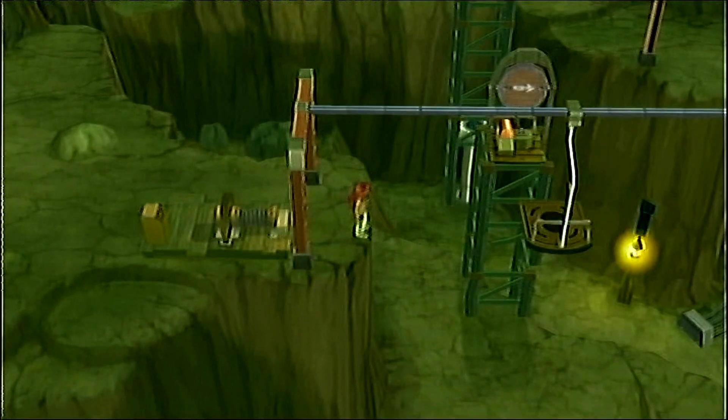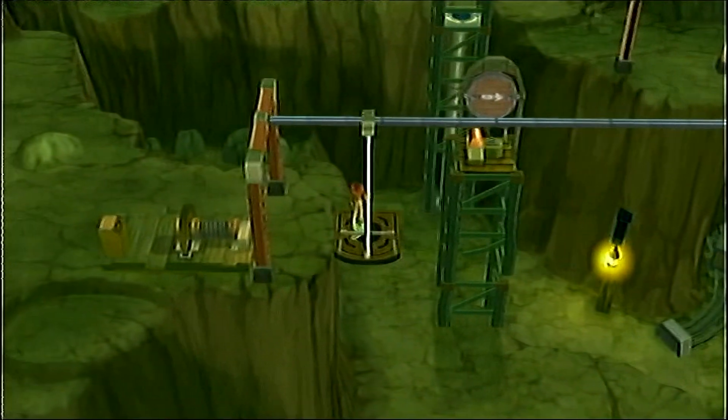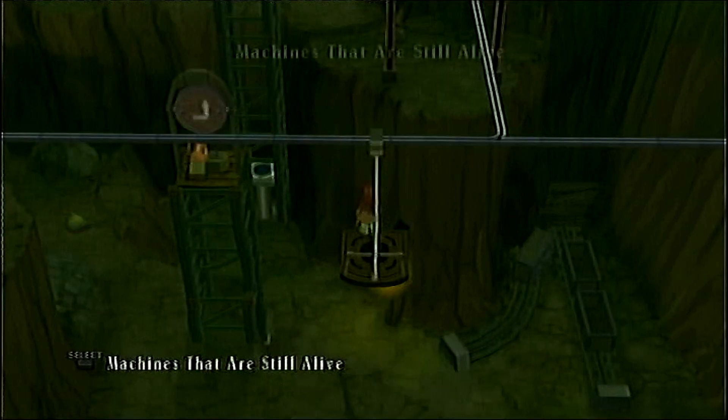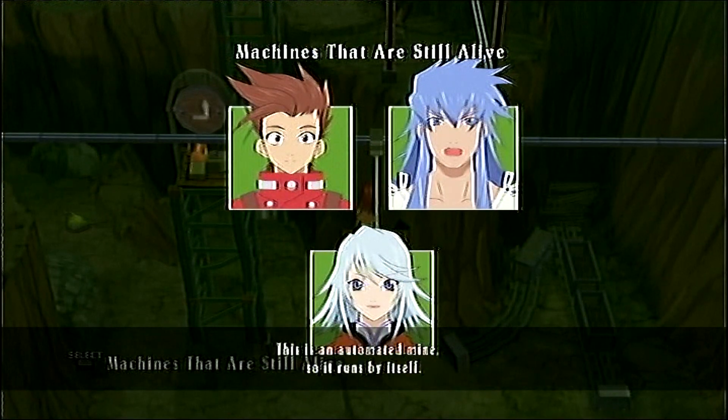Let's turn on this generator. That will make this... I don't know what to call it really. What we want to do is use the Sorcerer's Ring to hit that switch there, which will make the pulley turn to the right.